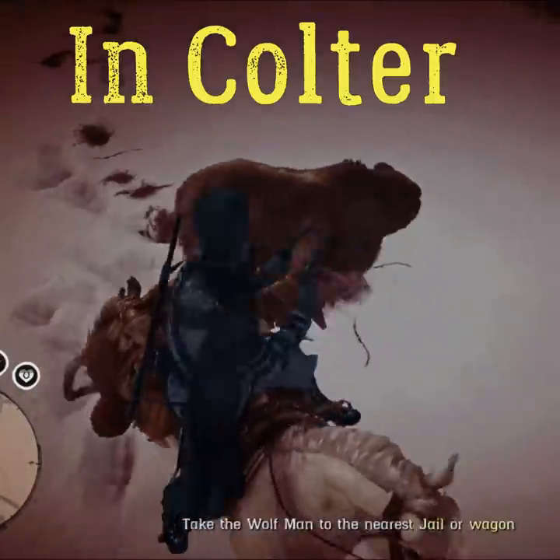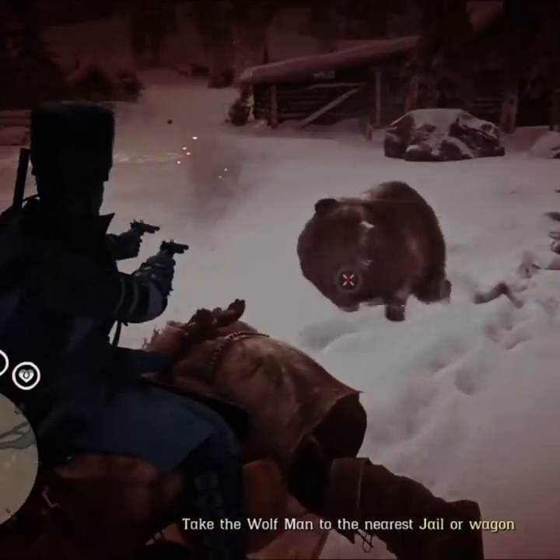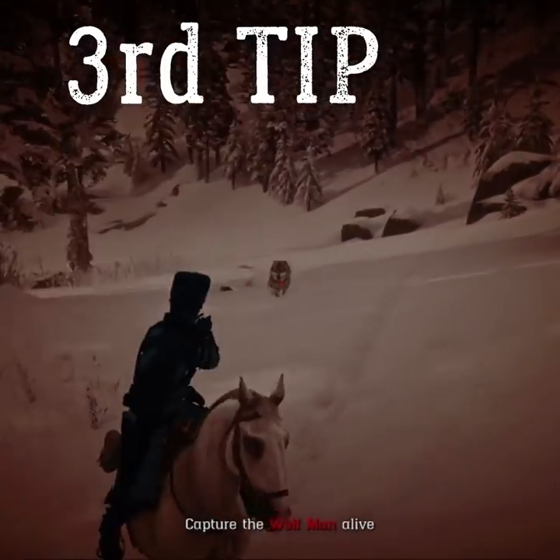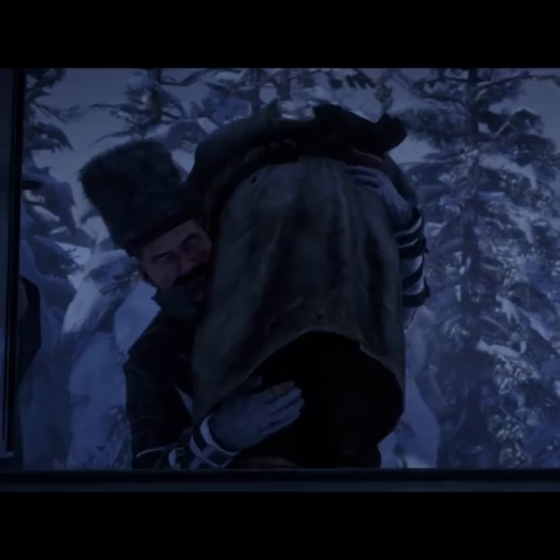Just be careful with the last bear, because you have to activate Dead Eye before your horse gets scared. Also before you dismount, make sure you've killed all the wolves, and try to kill the wolves faster or the Wolfman will run away. And that's all you need to know to make it easy.